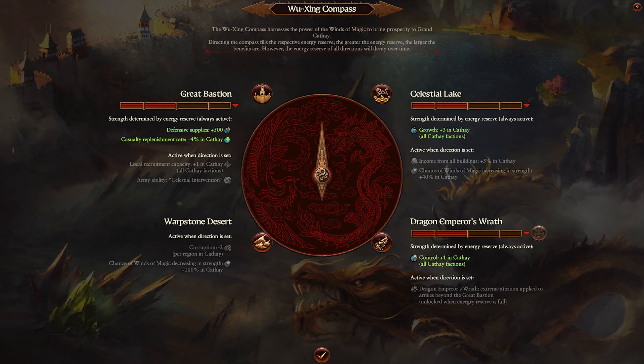The last one is Dragon Emperor's Wrath. The passive buff provides control to all Grand Cathay factions. The active effect — only at full energy reserve — applies massive attrition to all chaos forces besieging the Great Bastion. This is an all-in option: you have to keep the compass directed at it for a long period of time. We don't know what the build-up rate is, but if you know you're coming up to a really big war in the North, you'll probably want to point the compass towards Dragon Emperor's Wrath to get that massive attrition against besieging armies.